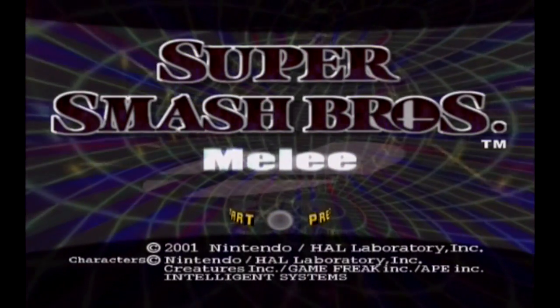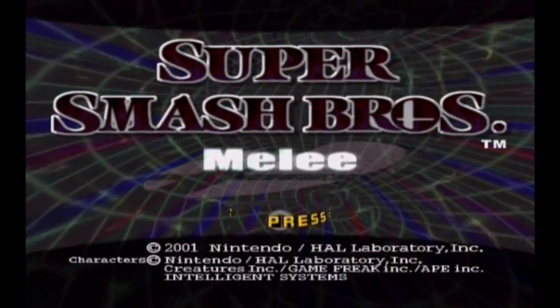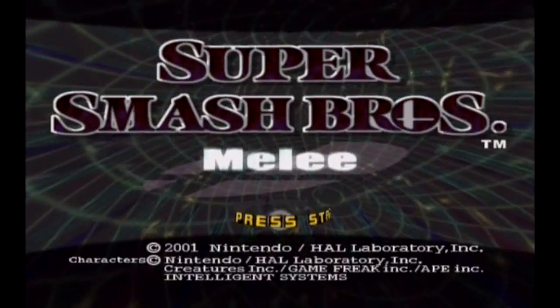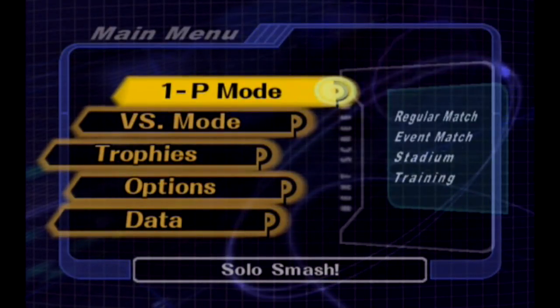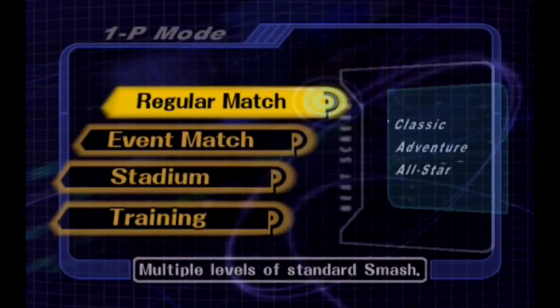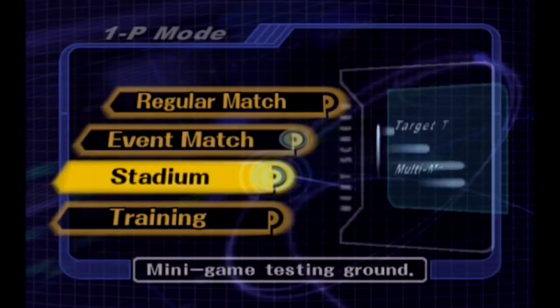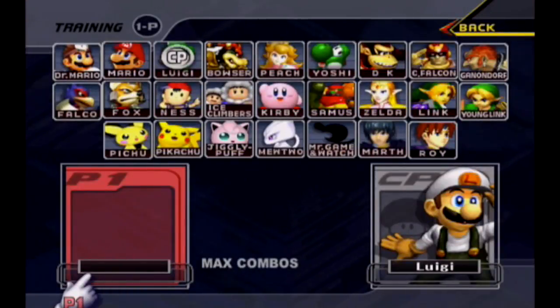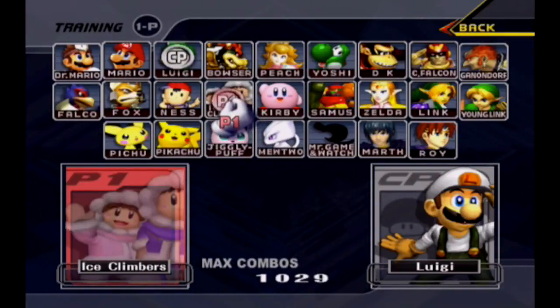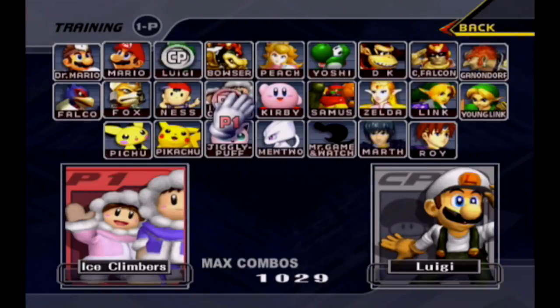What's up guys, VGSmasher here, and today I'm going to show you how to wobble with the Ice Climbers in Super Smash Bros Melee. The best way I find to practice this is to go into training mode, and then just have Marth as the CPU. Once you're in training mode, obviously you want to choose the Ice Climbers because that's who you're practicing with, and the computer can be set to anyone — it doesn't matter because wobbling works the same on everyone.